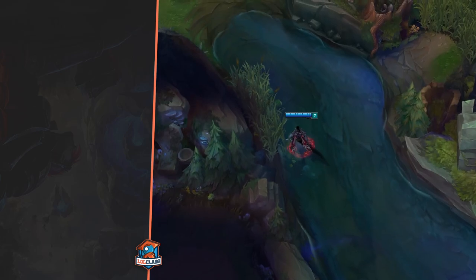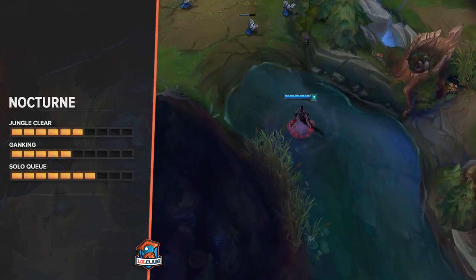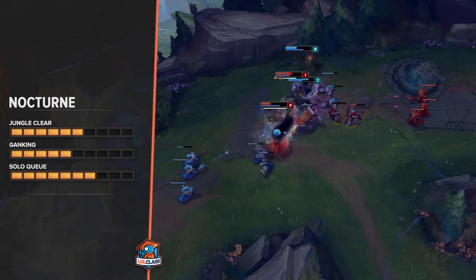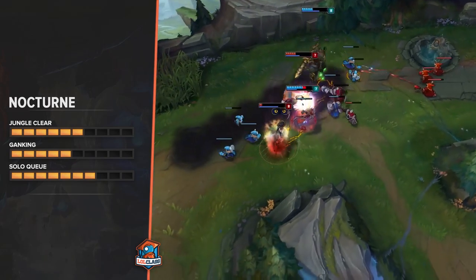Nocturne is pretty good in solo queue. He farms well and has pretty potent ganks once he has his ultimate. So he scales well, farms well, and ganks well. He's pretty strong.